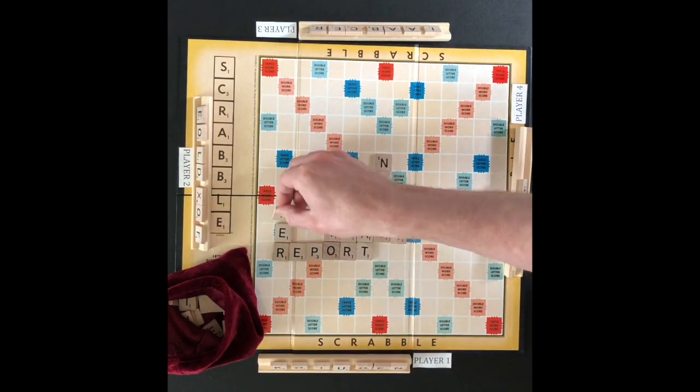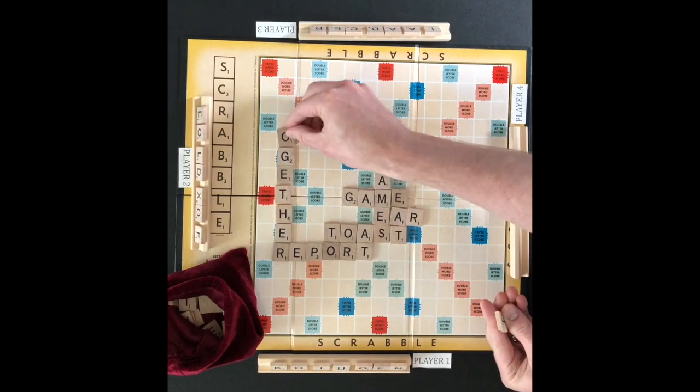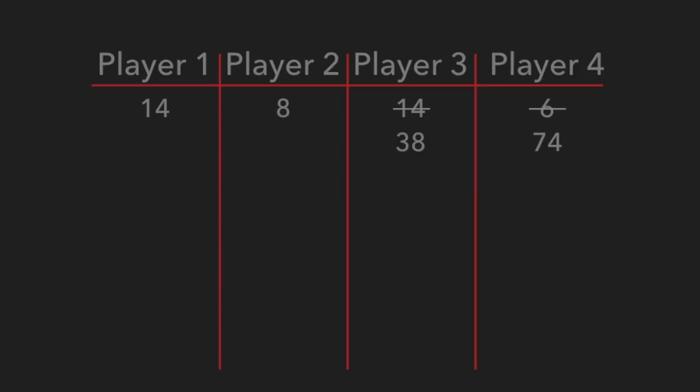Player three will draw tiles and play moves to player four. Player four is able to use all seven letter tiles to form the word 'together'. The G and E tiles are on triple letter scores. Player four gets 18 points for the word 'together'. When a player uses all seven tiles it is known as a bingo. A player gets 50 bonus points for a bingo. 68 points are added to player four.